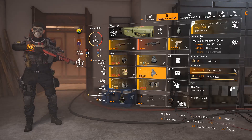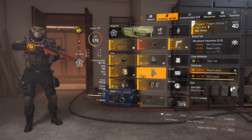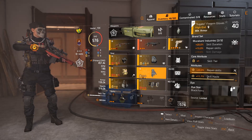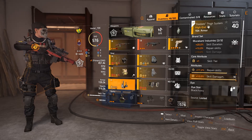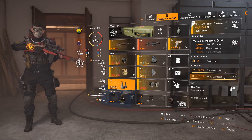I have two pieces of Murakami, which gives me plus 20% skill duration — really handy for the turret — and plus 15% repair skills. I rolled those with max repair skills and skill haste. My other Murakami piece is rolled for repair skills and skill damage.